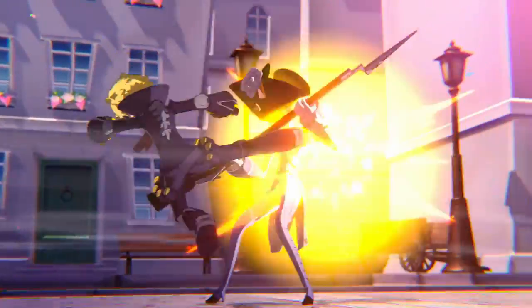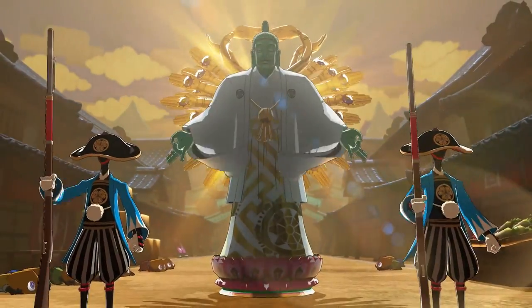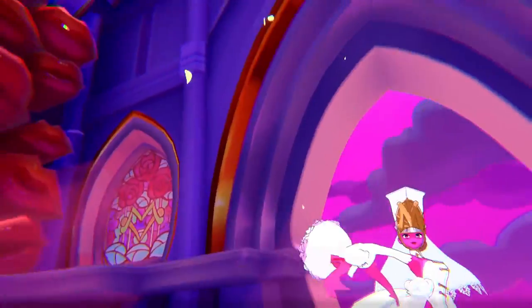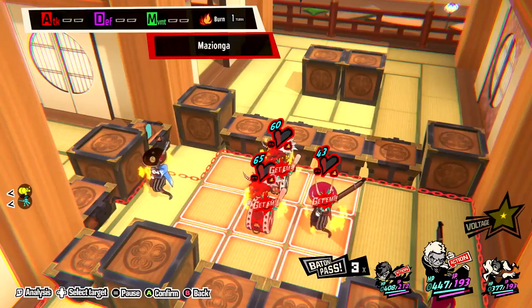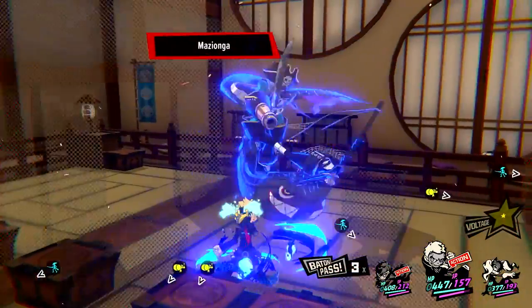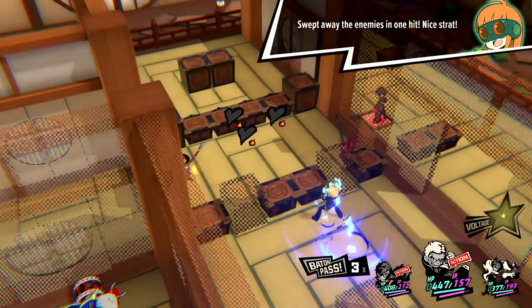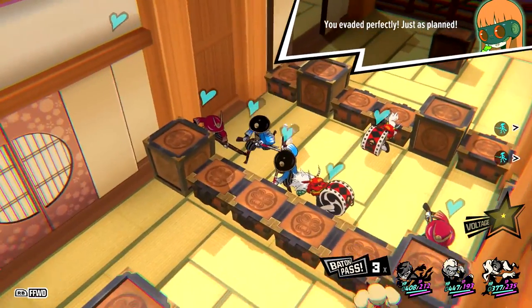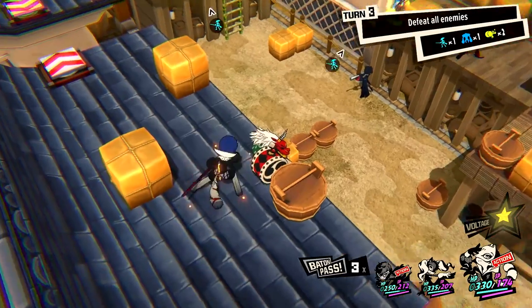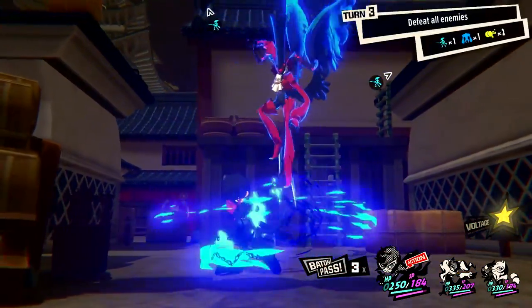In Persona 5 Tactica, mastering the techniques at your disposal might just be the key to assuring your victory as you fight back against the oppressive forces of Legionnaires. The battlefield allows your team to move and perform an action of your choice each turn. Be sure to place your squad strategically, factoring in the best position to line up a shot to deal the most damage, as well as taking cover to protect yourself from enemy attacks. Always carefully consider your options and choose your moves wisely to keep an advantage over your enemies.